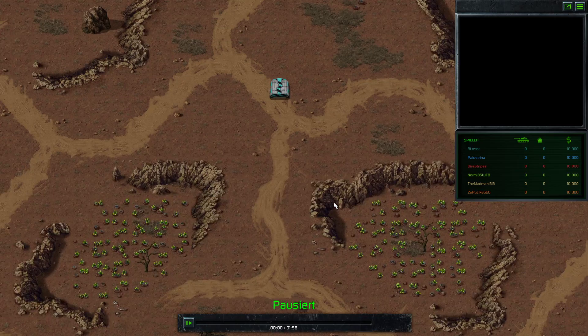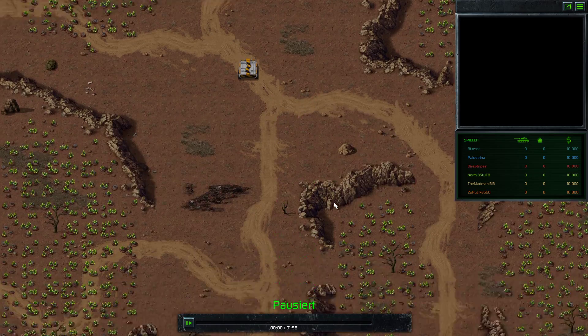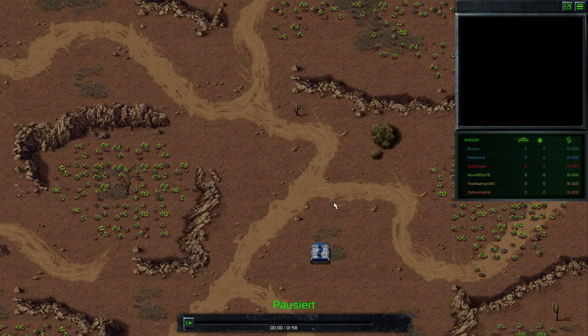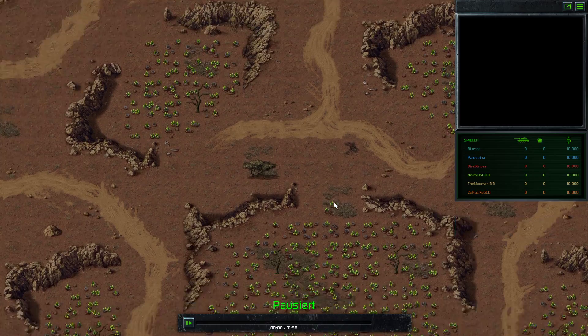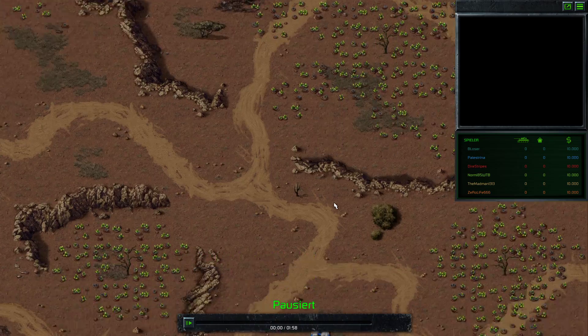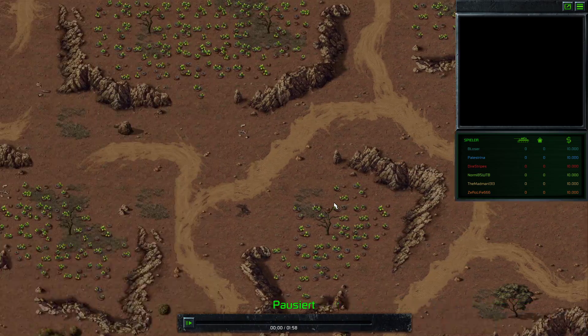Hello! Today we have a special cast in Command & Combat Tiberium Dawn. Palestrina and me did a kind of speedrun on a classic CNC3 map. I'm not sure about the name right now, but it was just crazy.